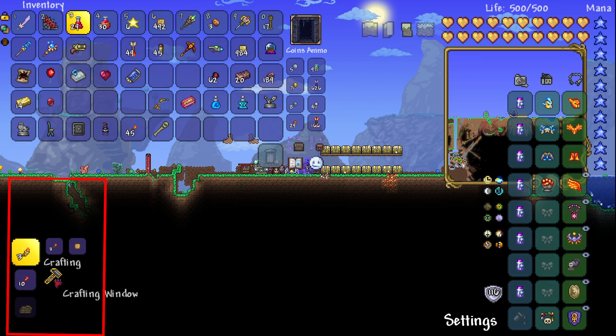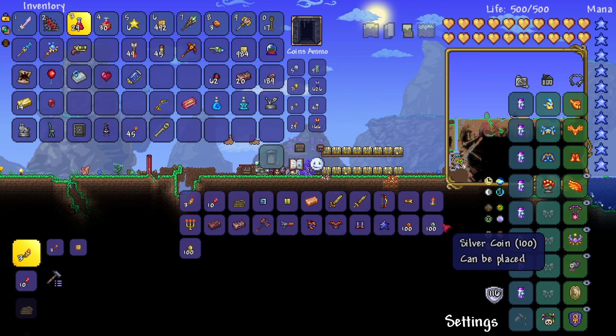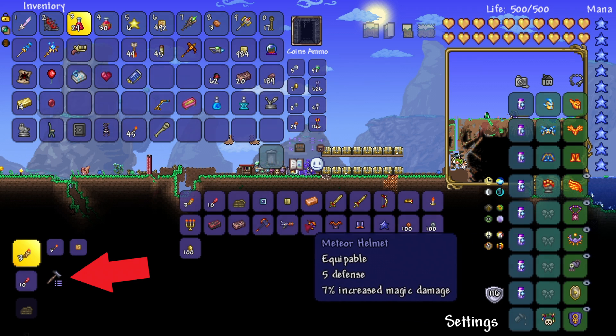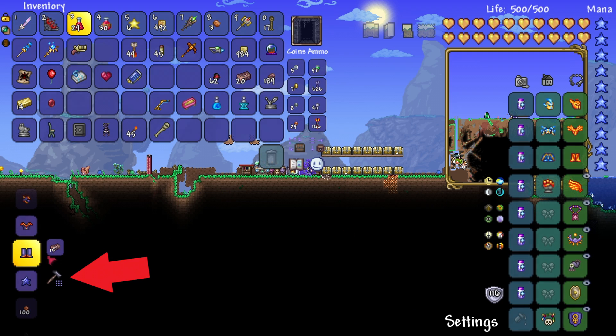Here in the bottom left of your screen is the crafting area in Terraria. Instead of scrolling through everything you can craft, there is a crafting window button. You can simply click this and it will show all the items you can craft at the moment.